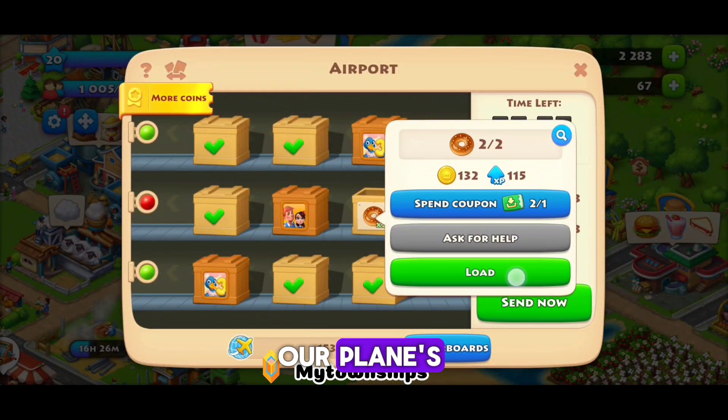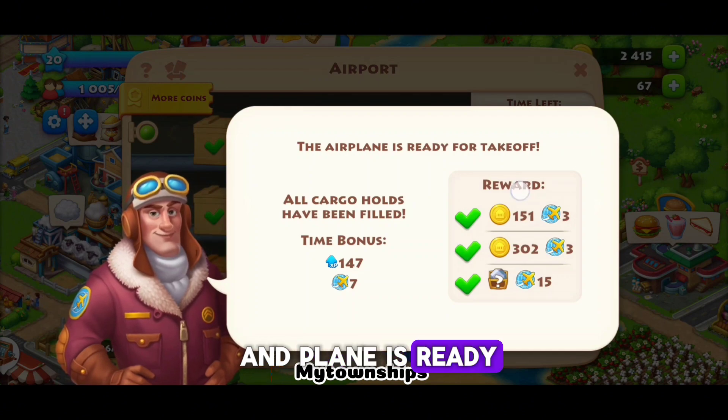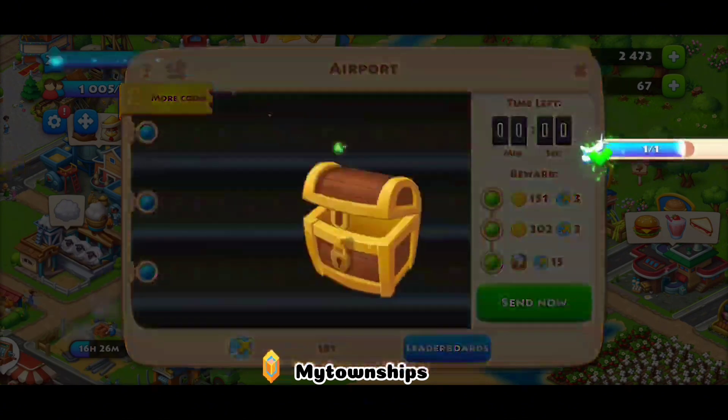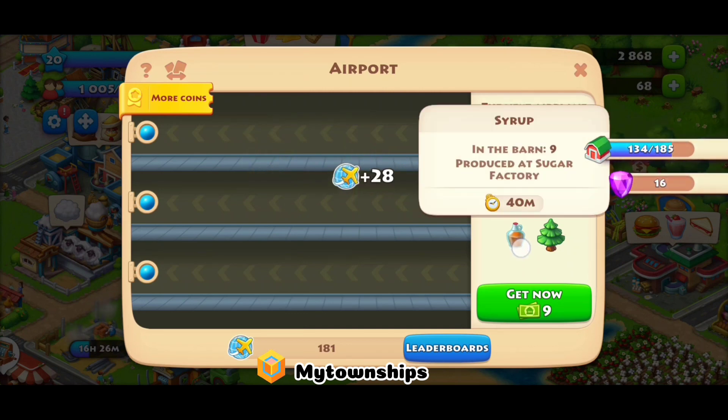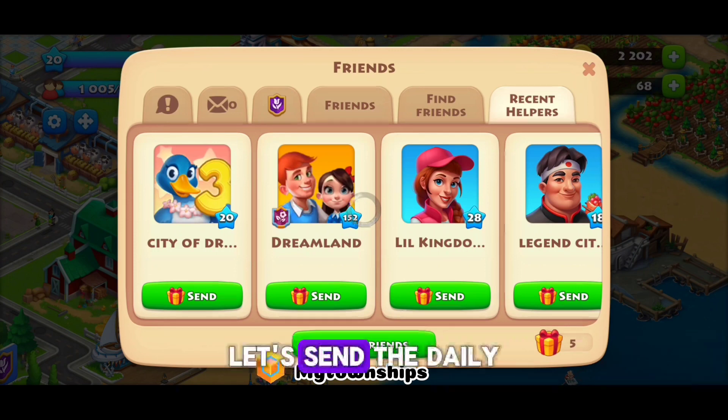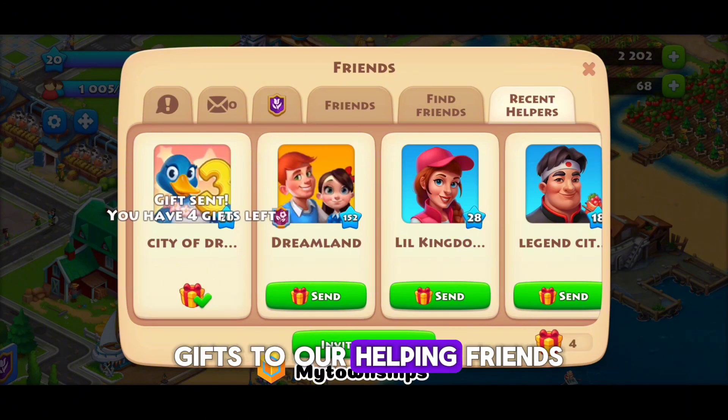Our plane's cargo holds are filled and the plane is ready to take off. Let's send the daily gifts to our helping friends.